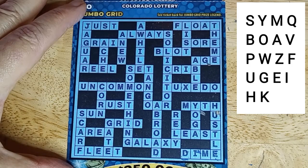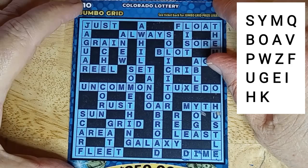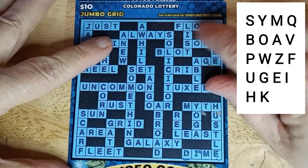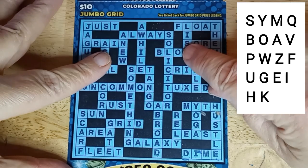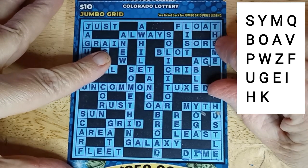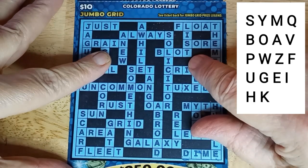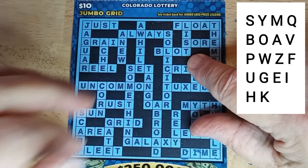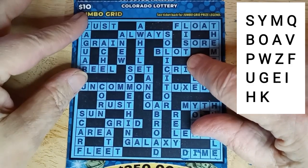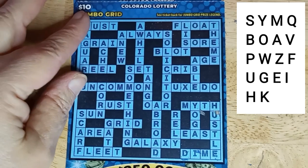Just no J, so we can stop there. And I don't have a T either. Float — no T. A — no L. Grain — G, no R. Soar — no R. Blot — no L. This is not looking good. Real — no R or L. I'm about ready to lose a card over here.